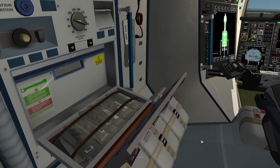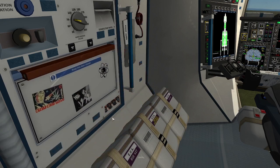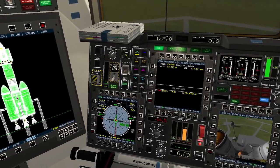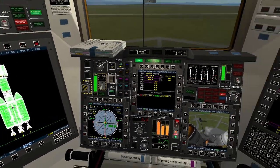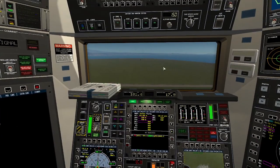Today our scientist's name is Lagerbert. Lagerbert has a little bit of a secret that she's been hiding, and we'll find out a little bit more about that later. For now we're just going to take off.